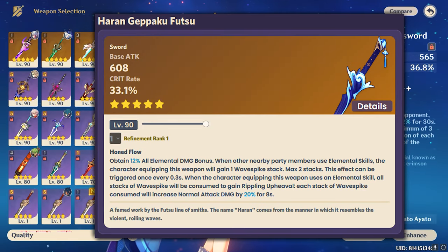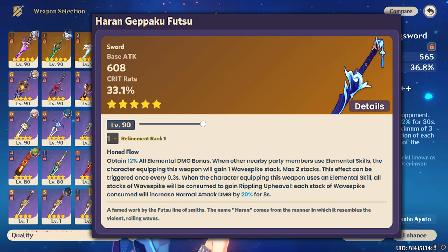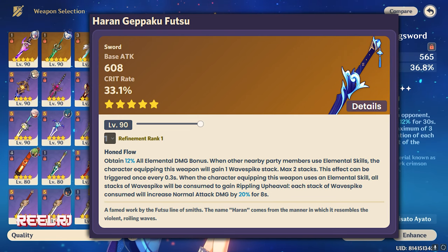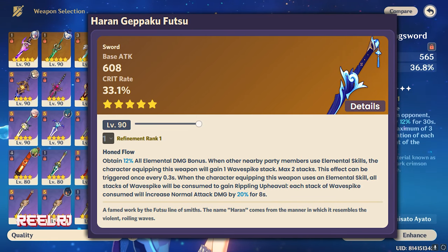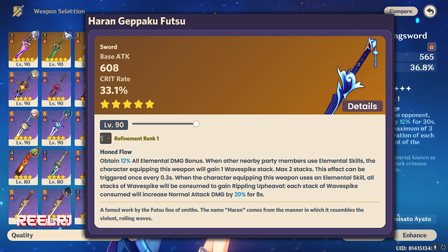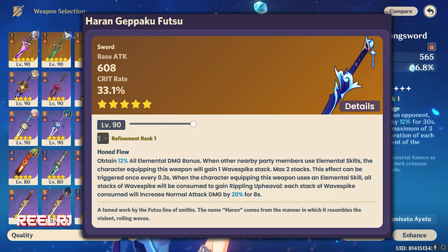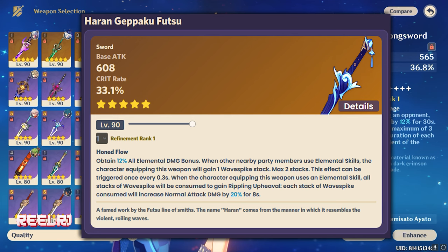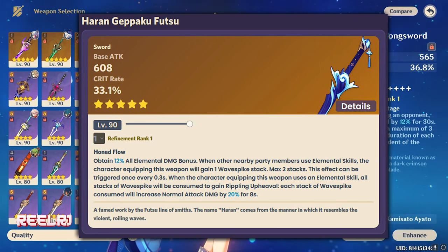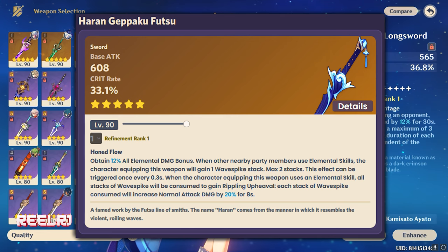On number three we have the Haran Geppaku Futsu, a five-star weapon and the signature weapon of Kamisato Ayato. Ayato is also based on normal attacks, so this weapon is going to be a blast on Chiori. In terms of base stats, it gives 608 base attack and 33.1% crit rate. Also worth noting — Chiori gains around 19% bonus crit rate through her ascension.